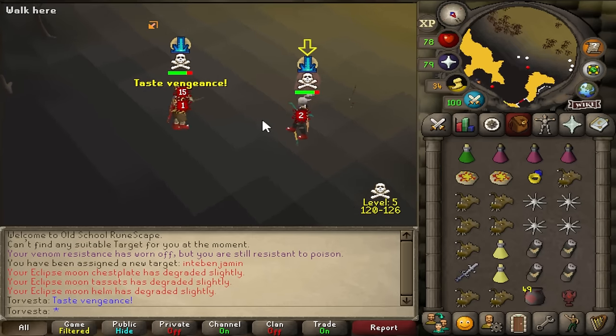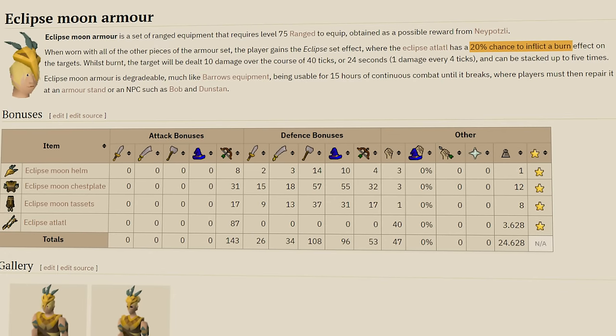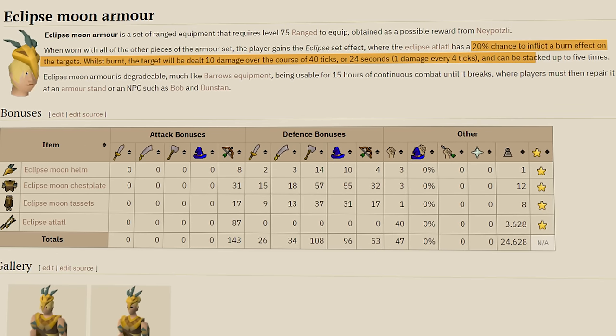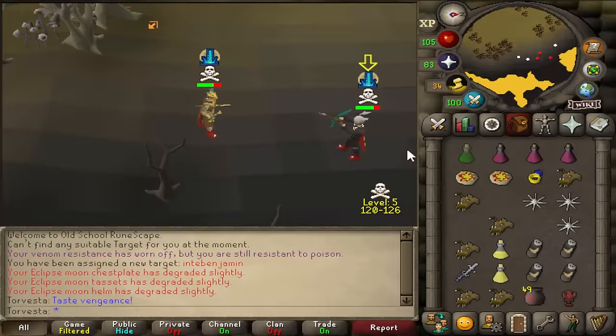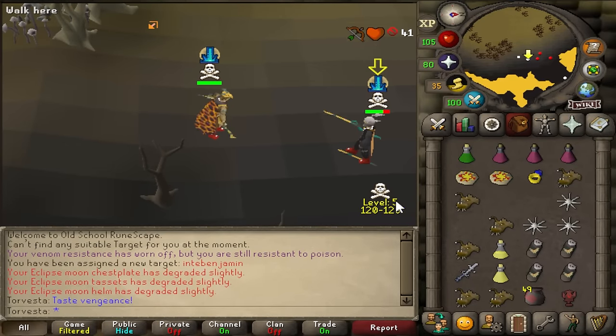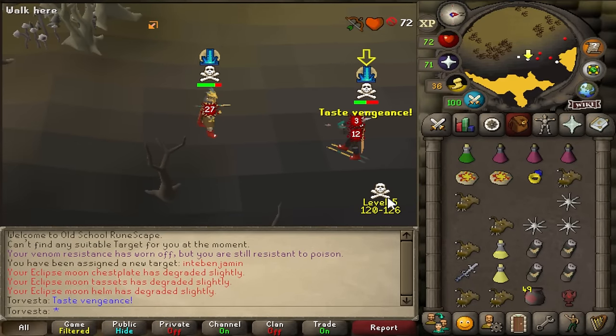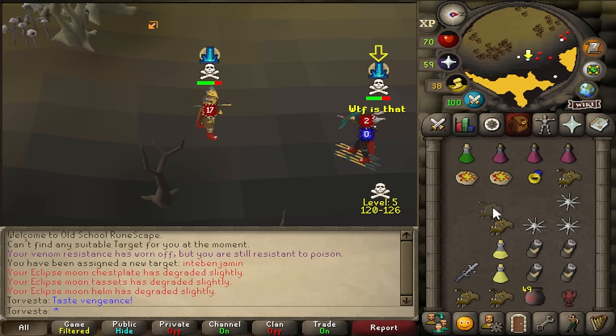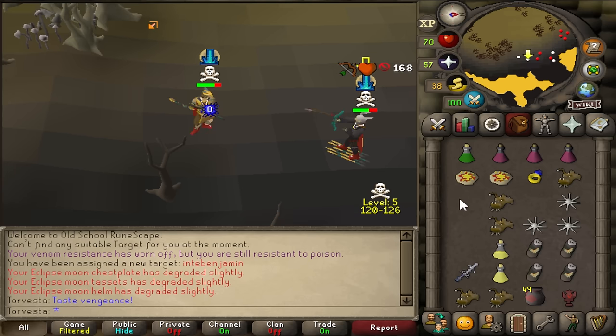When in the full Eclipse Moonset set with the Atlatl, it has a 20% chance to inflict a burn effect which deals 10 damage over 24 seconds, and it can be stacked up to five times. The Atlatl also has a special attack — basically I need to stack up the burns as much as possible. The more burns I have stacked, the more the special attack is going to hit, and apparently it hits quite high if you can get the stacks.